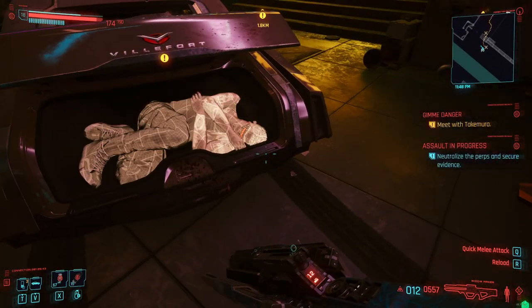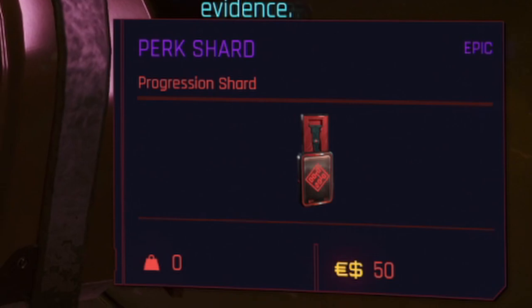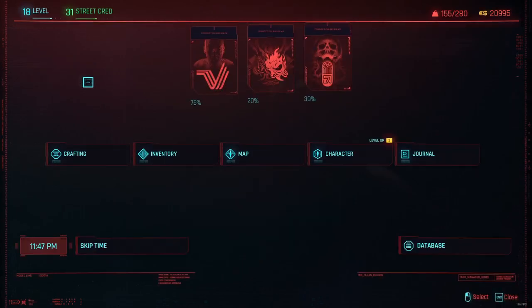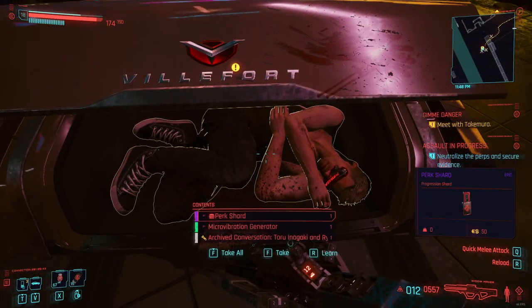Hey guys, quick video here. I have a nice trick for you that makes you able to get two perk points from a single perk shard instead of only one like usually. There are quite some perk shards in the game so it's really nice to use this trick to get more and more points for you to upgrade your skills and abilities.